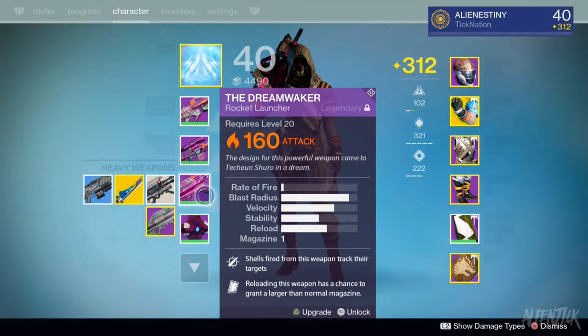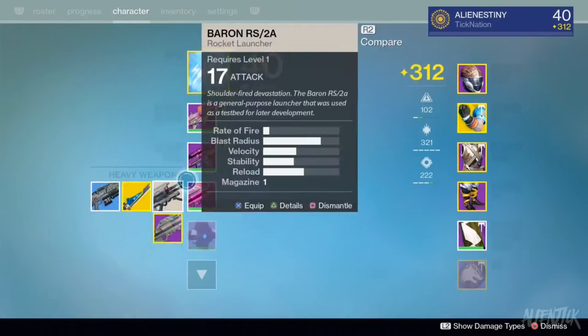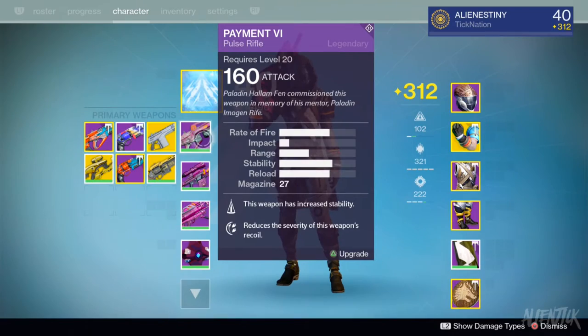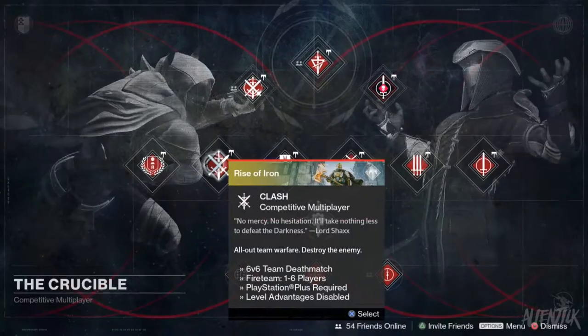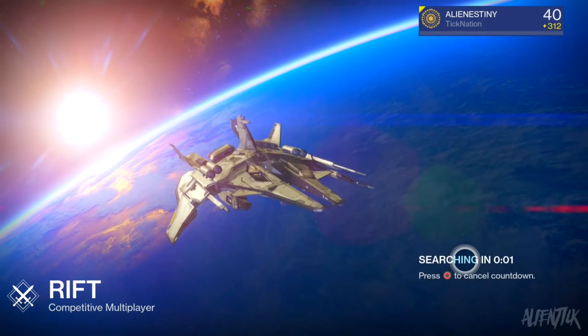Finally, you've got the Dream Waker, and this one has tracking, javelin, and clown cartridge. These are all pretty good rolls, and they're all rerollable — that's what's amazing about these year-one Queen's weapons. We're going to be going into Crucible. Let's do Rift — probably the least sweaty game mode.